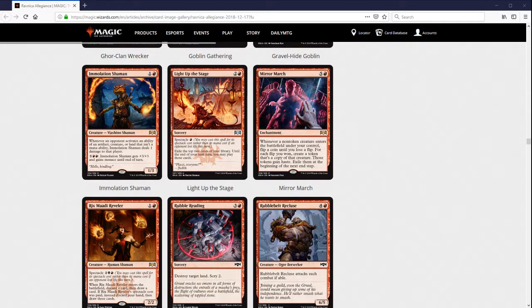Mirror March looks like an EDH card mostly to me — too expensive to really do much in other formats. It's better with Enter the Battlefield triggers, but the big problem is you make one token on average, and this card is really expensive. Some of that average is based on hitting ten creatures one in a thousand times or five extra creatures one in thirty times. Five extra creatures is usually going to be overkill rather than relevant. The variance away from the average is bad for you in general, and it's so expensive to start with.